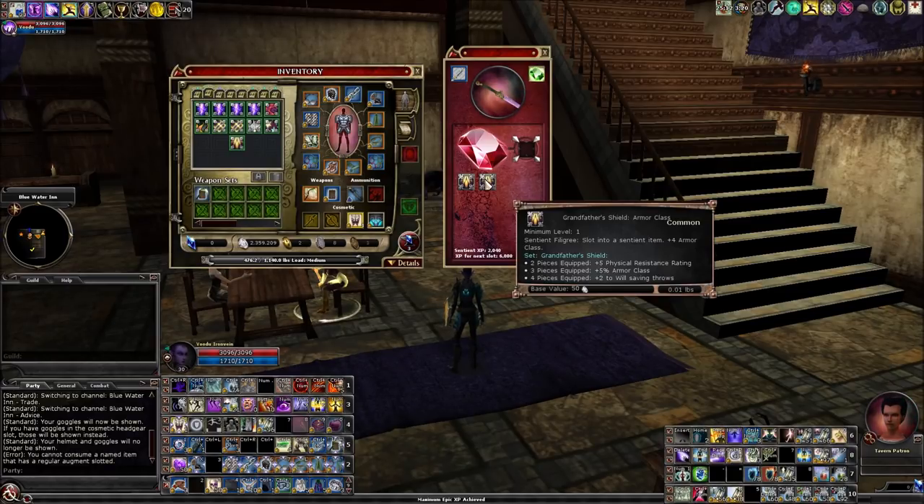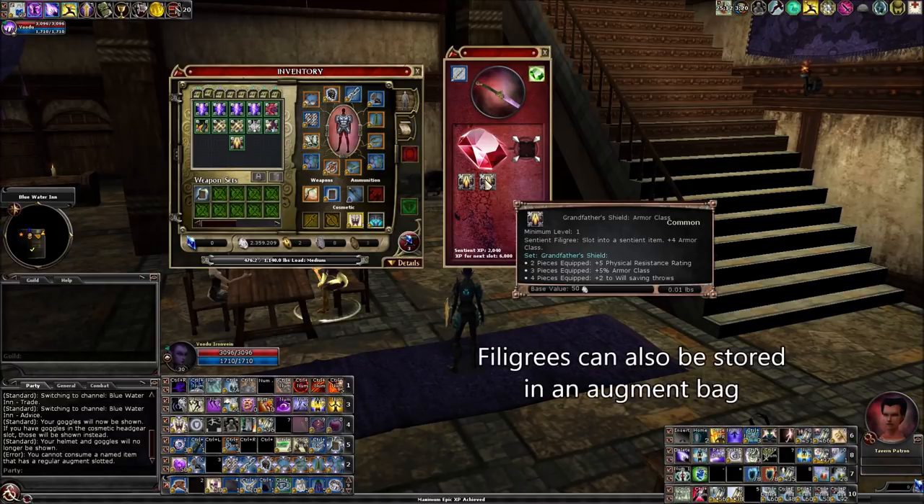These filigrees basically drop from any legendary chest in Ravenloft and they're pretty common — practically every chest you open, a filigree drops. Some are more rare than others, but you're going to get a bunch of them. I probably have hundreds in my bank. They can go into the shared crafting storage, not just your shared bank — a good place to keep them out of the way. Unfortunately, they don't stack, so after a while they'll chew up a lot of space.